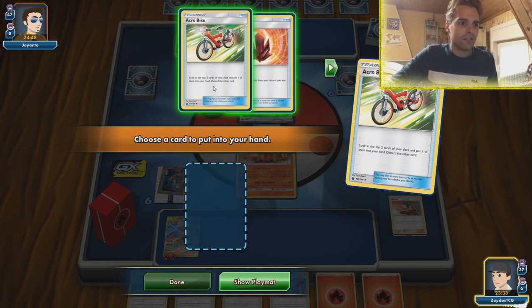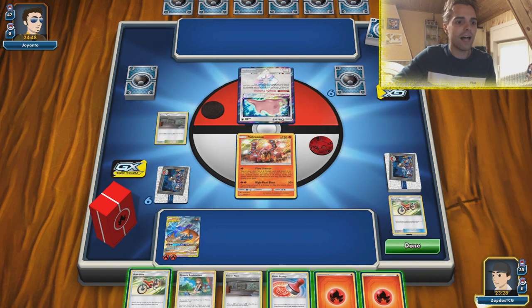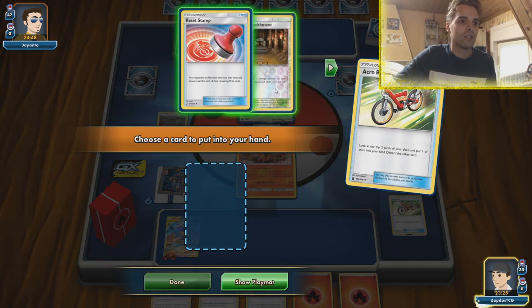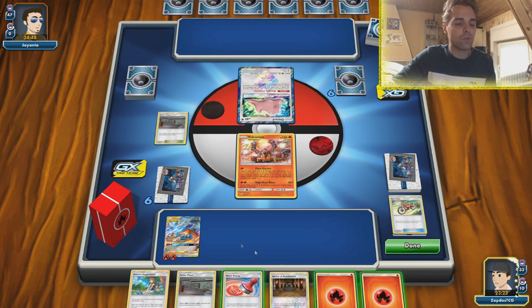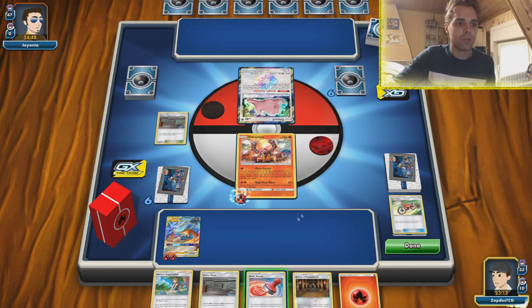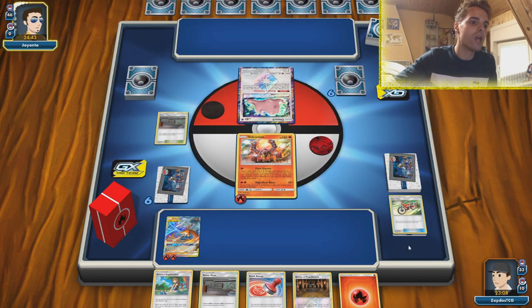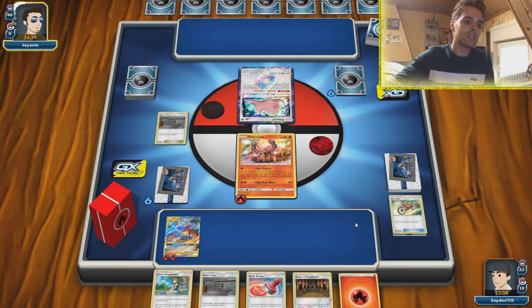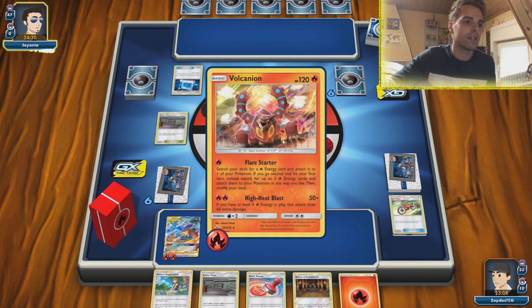Do we need the Fire Crystal in this scenario? I'm gonna go for Acro Bike because I definitely want to find another Welder here. Also gonna smack down the Power Plant while we're at it — we still have two Fire Crystals left in the deck. We still have another Stamp in hand, and Shrine could help with numbers. Since we don't find a Welder this turn, I'm just going to attach to the Volcanion. We can High Heat Blast this Ditto if he doesn't get it out of the active position, so we'll just end our turn.